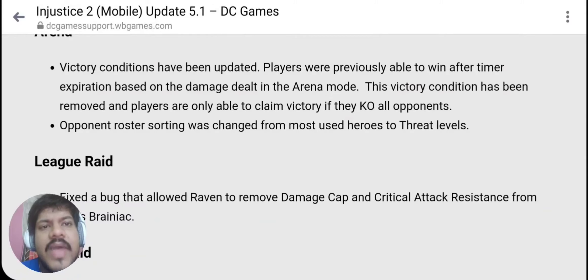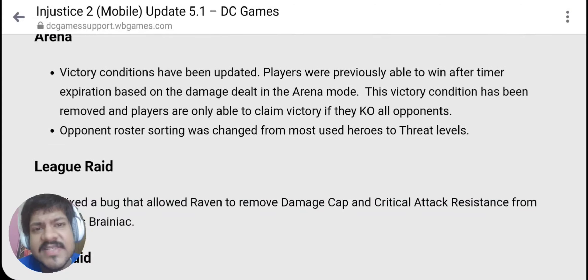Now for bug fixes — here is something I'm kind of sad about. The victory conditions have changed: previously it was more damage dealt, but now you have to knock out every one of your opponents in arena to win. Previously I could win with a 20k threat silver Gorilla Grodd just by doing an infinite combo — the opponents wouldn't be knocked out but I'd still win because I'd dealt more damage. That's not going to happen anymore, which means characters that can do infinite combos but aren't high in threat can no longer win matches.